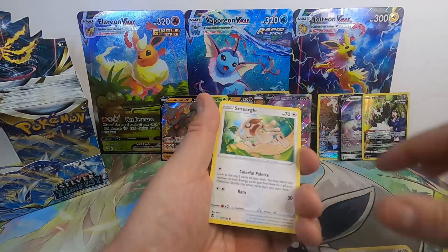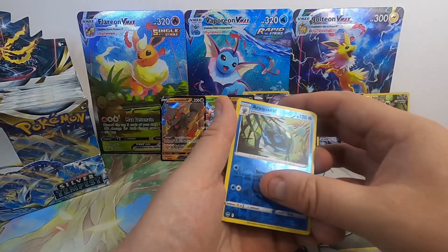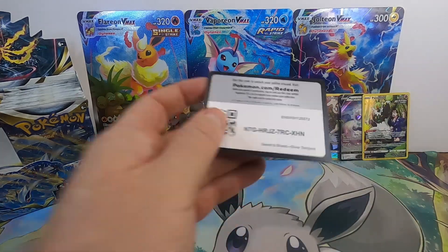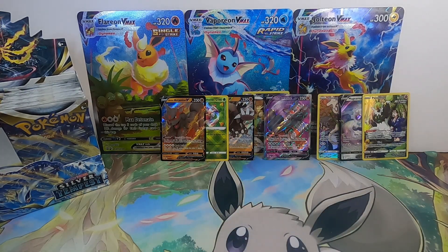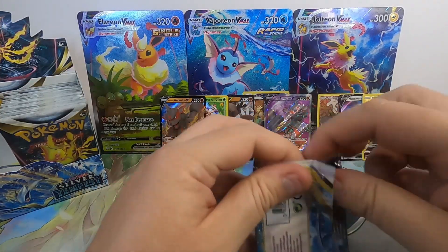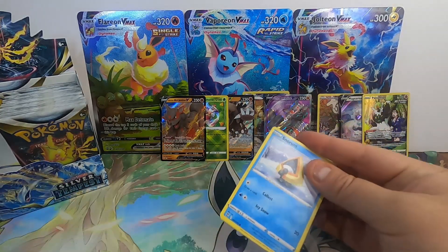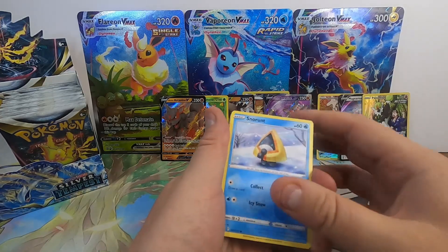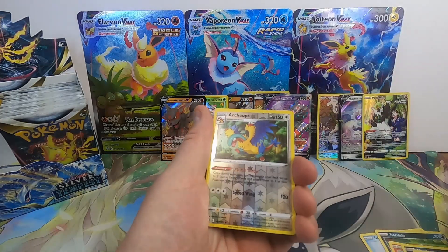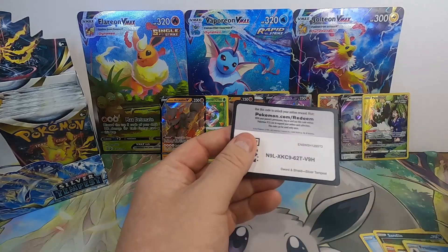Togedemaru, Espurr, Smeargle, Litten, Petal, Arachnid Reverse into an Ormaldo non-holo. Yet to get one of those more difficult Trainer Galleries — it'll be interesting to see what we get out of this one. Have yet to get a Secret Rare. Could get that. Sandile, Finneon, Murkrow, Beldam, Archeops Reverse into a Froslass non-holo.